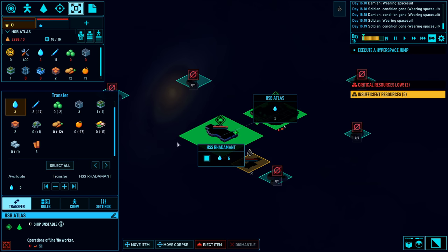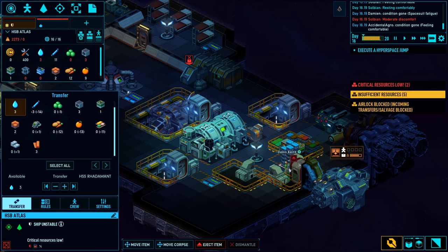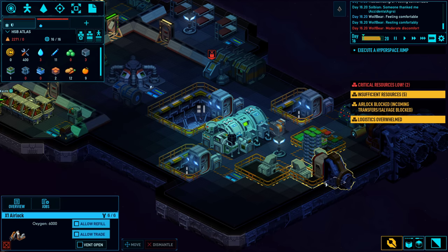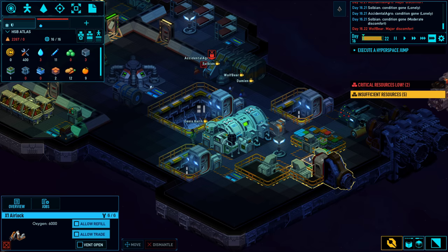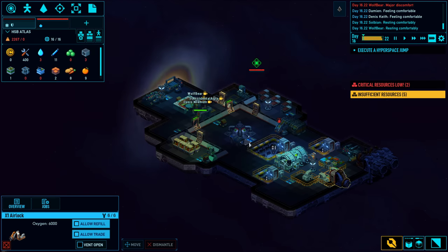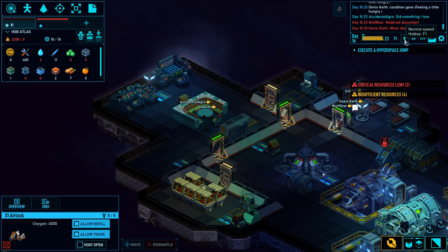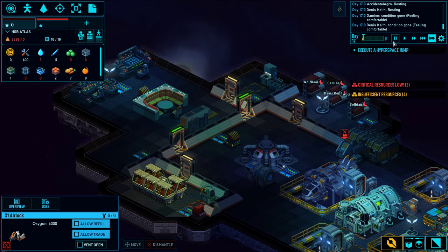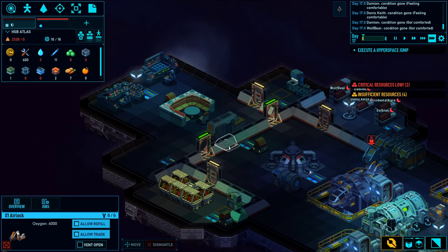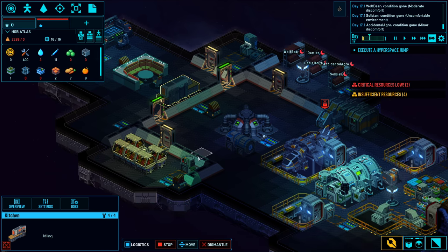We're almost done transferring. We keep blocking up the X1 airlock, but because the airlock is right next to our storage, it's actually pretty quick to clear out. This was actually the first time that we're sleeping on the new ship, and also the first time we used our own kitchen and all that jazz.